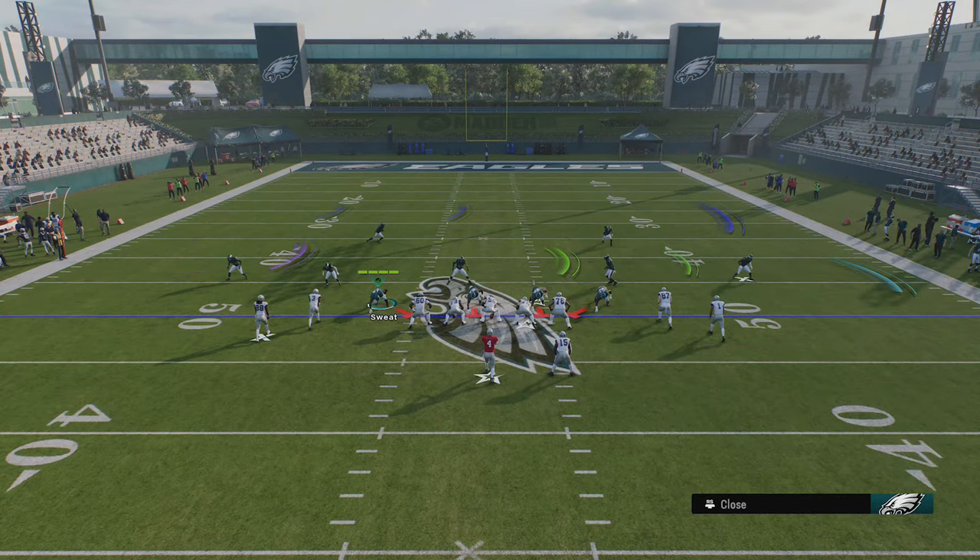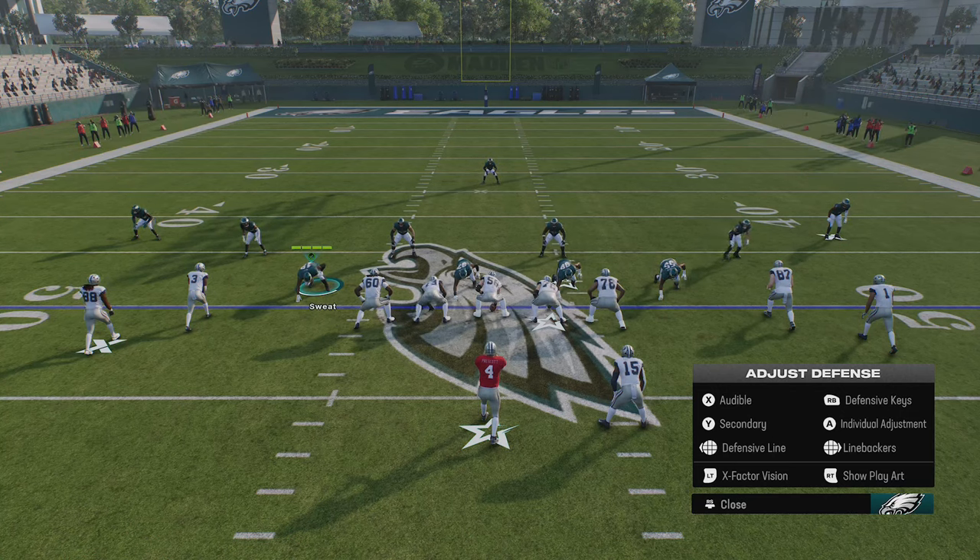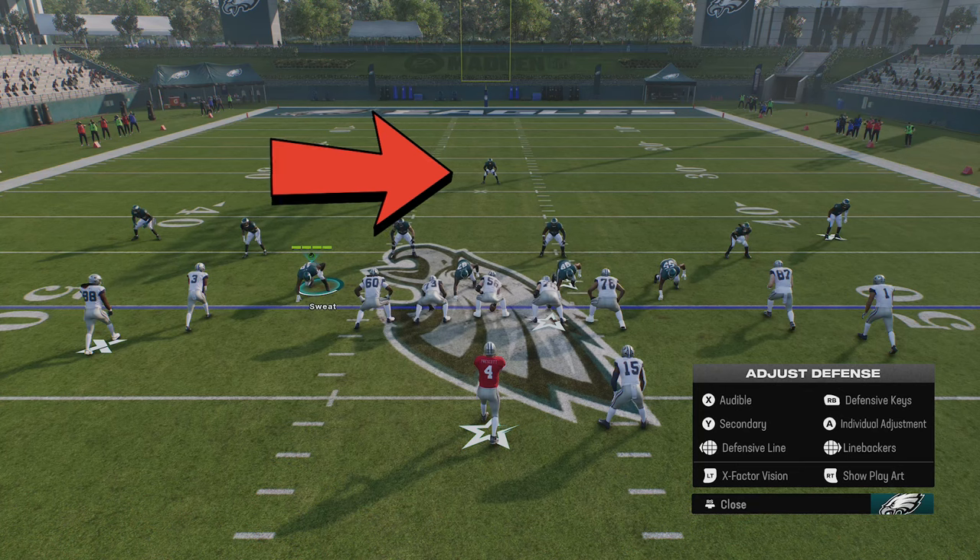Pretty much every other defense will have cornerbacks eight yards off the line of scrimmage, including Cover 3 — and you'll notice those cornerbacks drop back to about an eight-yard depth. So since the majority of defenses start with an eight-yard drop, how can you tell them apart? If you see a single high safety, you know it's most likely Cover 3 zone or Cover 1 Man. I'll show you the difference between Cover 3 and Cover 1 in a minute, but that's your easiest tell — eight yards off for the cornerbacks, single high safety.